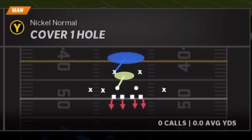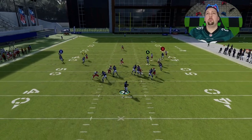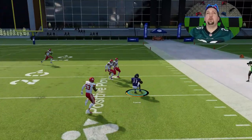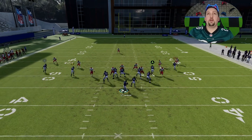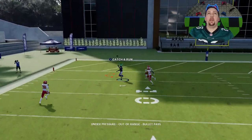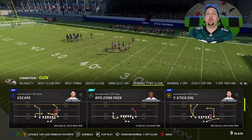Cover one man looks similar pre-snap so we can do pretty much the exact same setup. If you're not sure whether it's cover three or cover one, the China route for the running back is best against pretty much any man coverage — even looks like he's double-teamed but still gets open. We block the running back and make the same adjustments. The crossing receiver gets a very easy one-play touchdown against cover one as well — hitting a home run against just about every defense so far.